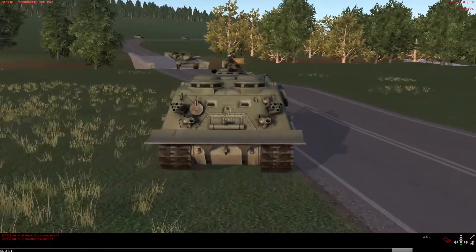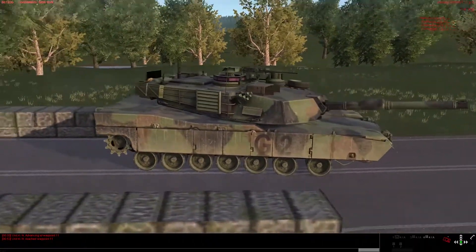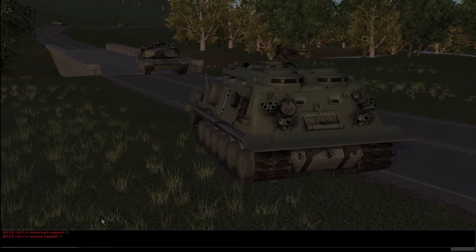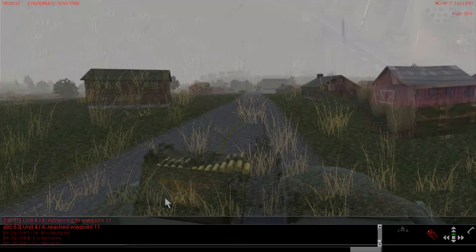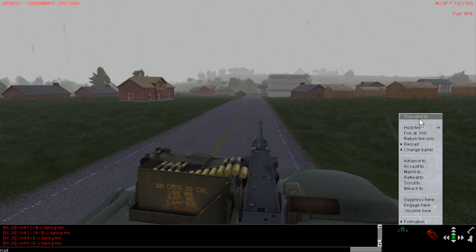To tow a vehicle, move the recovery vehicle close to the disabled vehicle. Left-click on the recovery vehicle icon at the bottom of the 3D view, select Tow Vehicle from the menu, and click on the immobilized vehicle in the 3D view. There will be a delay of around 50 seconds while the towing equipment is attached. There will be a message confirming the vehicle is being hitched in the lower left corner, stating 'Hitching Vehicle.' If you are too far from the vehicle when you click to tow, you will not see the text label of the target vehicle's tactical call sign.